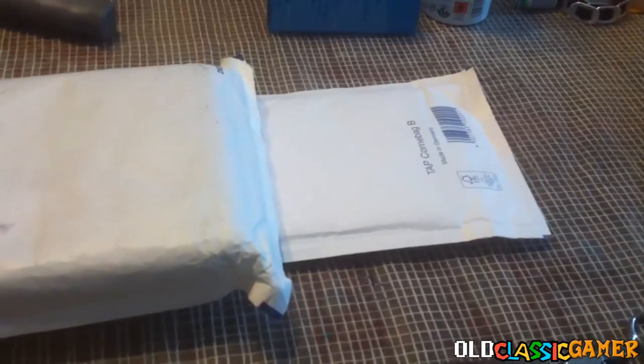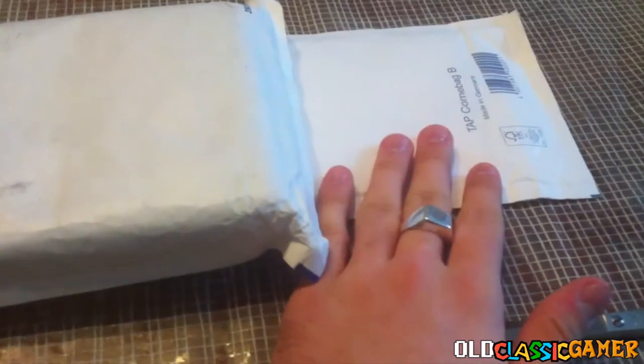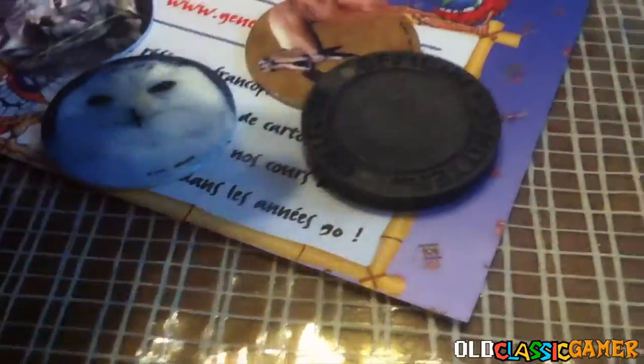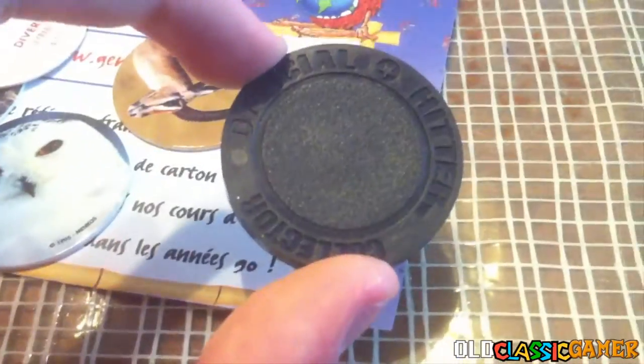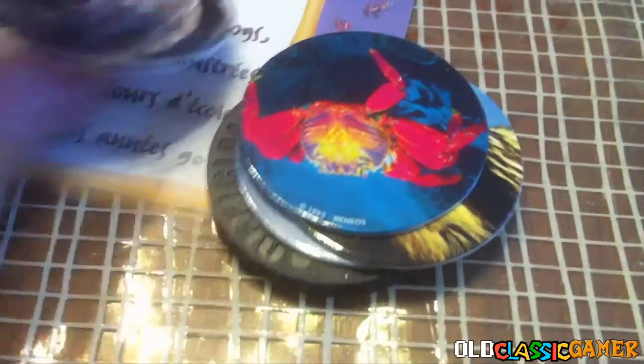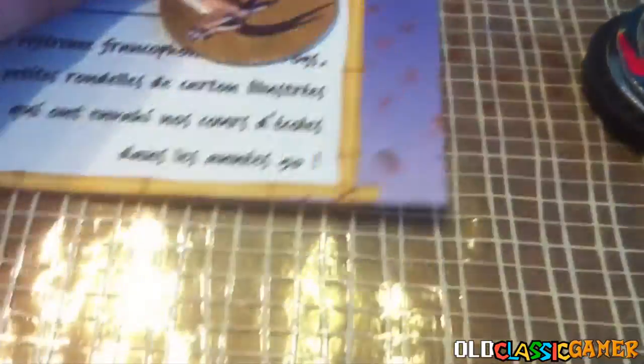As you can see I got two packages, so first let's open the small one from France. We open the letter and got a bunch of stuff. This paper just shows some PayPal transaction, I don't really need that. I also got this as an extra gift — these kind of circles with animals.